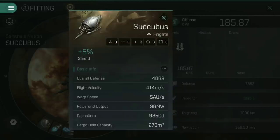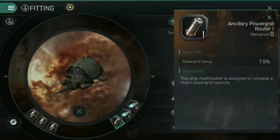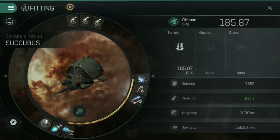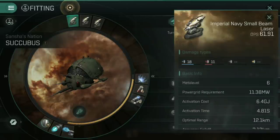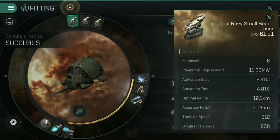The power grid and capacitor are both fairly small, especially considering this is a laser-based vessel, but they're not terrible. For the build I've gone for, I've had to put on an ancillary power grid router in the rigs as I needed just a little bit of extra power grid. Because of the skill bonuses to laser turrets, I've gone for the Imperial Navy small beam laser — the best I could get into these slots. Decent optimal range of 12.1 kilometers; Amarr lasers tend to have very high optimal range and then accuracy falloff is very quick and sudden. Tracking speed of 212 means you can keep firing at targets you're up close and personal with while whizzing around them.